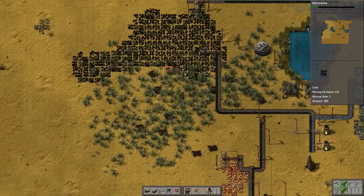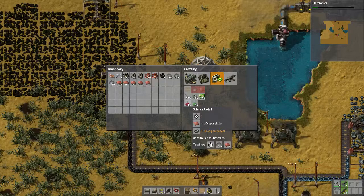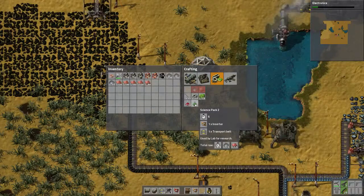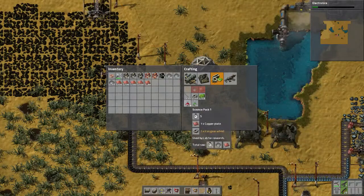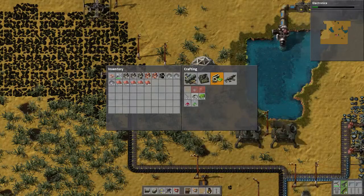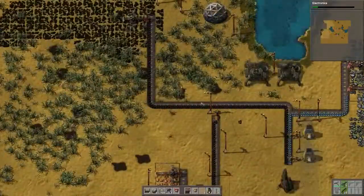Eventually I'm thinking I'm going to be able to use that crude oil for something — at the moment I have no idea what. I'm out — need some more science packs. That would be cool actually — this would be the perfect thing for my assembly machine. I think that's what I'm going to do but I'll do it in the next episode. I guess I would have to make an assembly machine to make the iron gear, and then an assembly machine to take copper plates and the iron gear to make science packs, then dump them in the lab. I may have to move my lab.